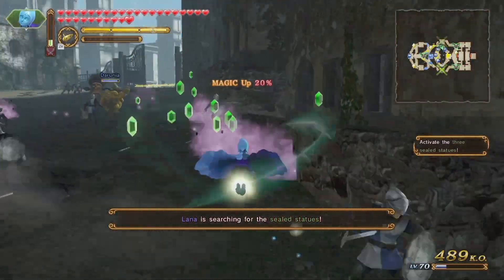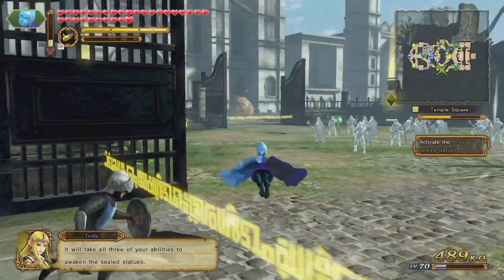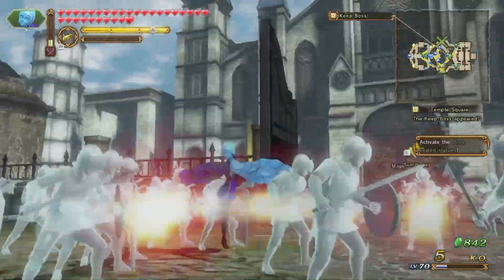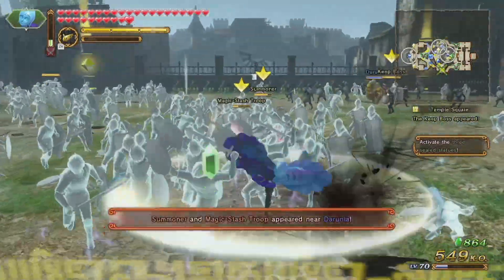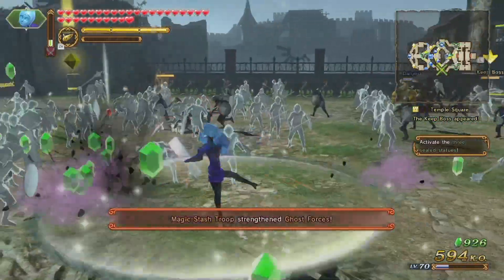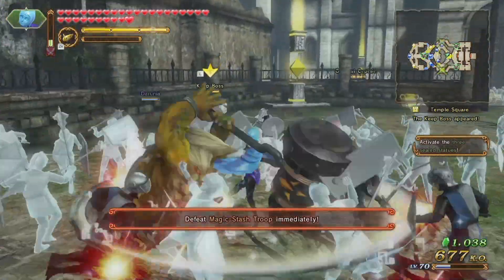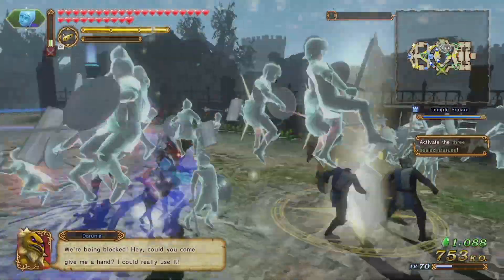All right. Unlike some of the other ones, I may have to use magic, particularly fairy magic, to allow myself to get through them. Beyond that, the first part is pretty simple — just defeat the magic stash troop as soon as possible so the troops don't get super strong, and then kind of just do other stuff after that. The goal is to simply reach 2,000 kills, which is easy. The problem is keeping them around 50% health — that's the actual problem.